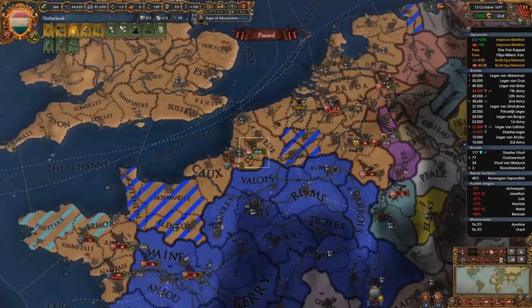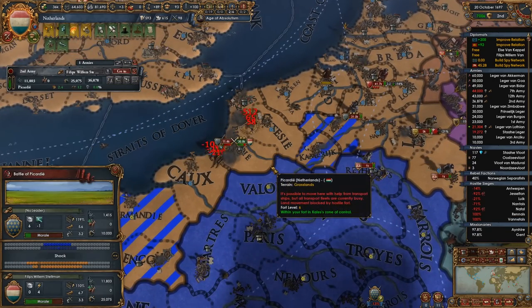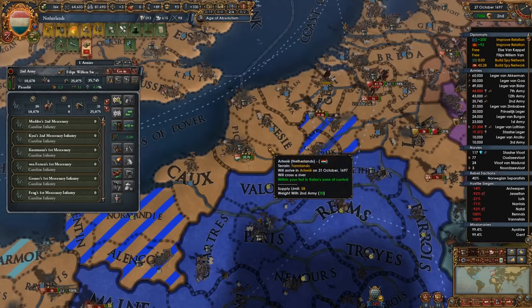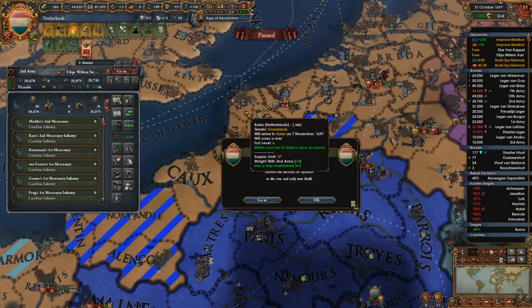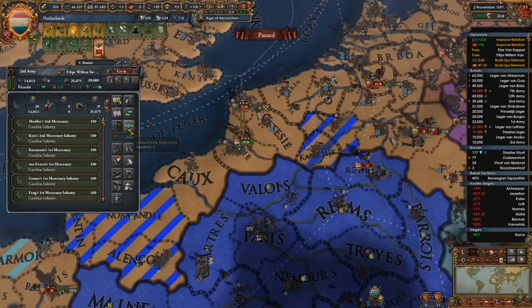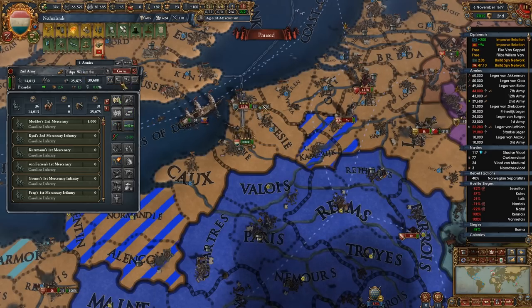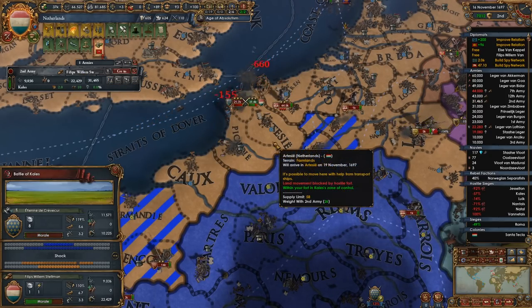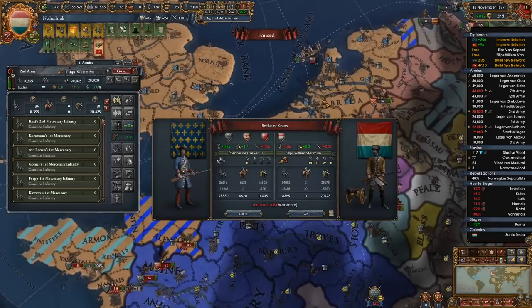I should probably be getting some spy network on them. That should be a stack wipe — going into Calais for an advantageous fight. Their general is really good, our general is really good — we win that one to one but they're going to reinforce because they always do.